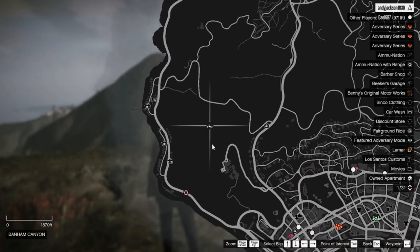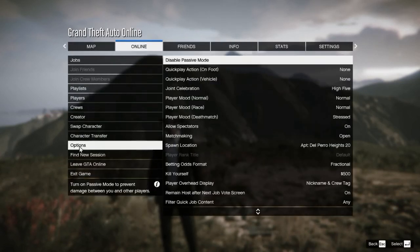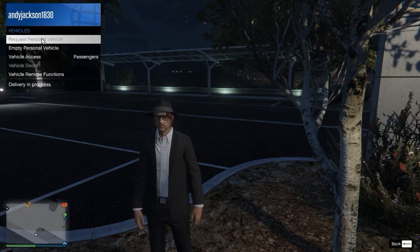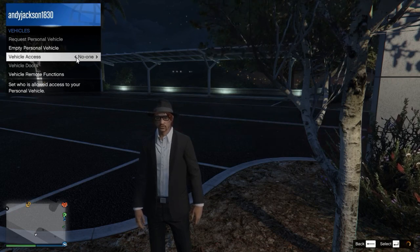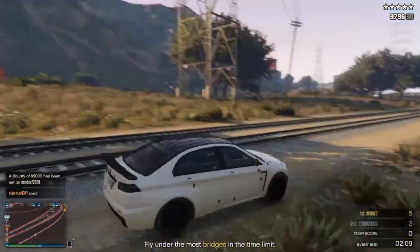Sometimes the game will spawn you in the middle of nowhere and you don't know why — like up on Mount Chiliad where it's going to take five minutes to go anywhere. So look at the options for last spawn location, and you can set where you want to be spawned. In the beginning it may have random automatically set, but after you get a house, you can spawn at your house. Next, go into the interactive menu, go to Vehicles, and request a personal vehicle — it will respawn your car right next to you. Set vehicle access to restricted to just passengers; otherwise, somebody can jump in your car and drive off in it and leave you stranded. You can also go to your phone and call Mors Mutual Insurance to replace your car if it gets blown up or destroyed.